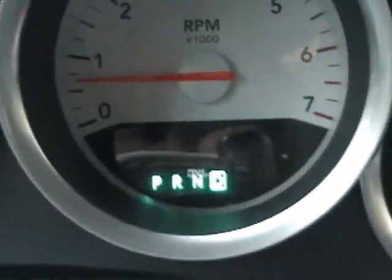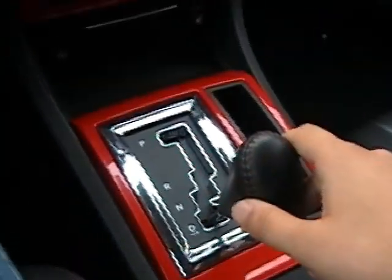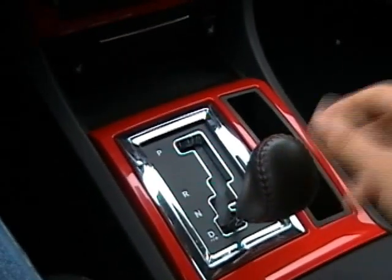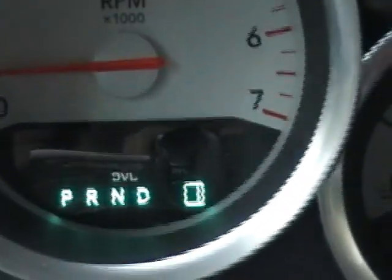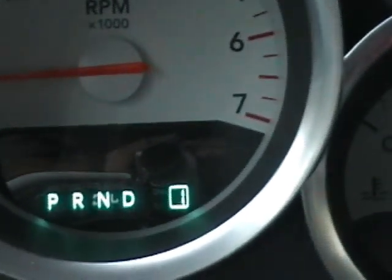As you can see up there in the dash, you get the automatic-looking indicator. Say I'm stopped here and I want to engage manual — I can just downshift. Even though I'm in first, it's not going to do anything, but it is going to switch me over. So now on the right you can see the little one there. It means I'm in first gear, manual.